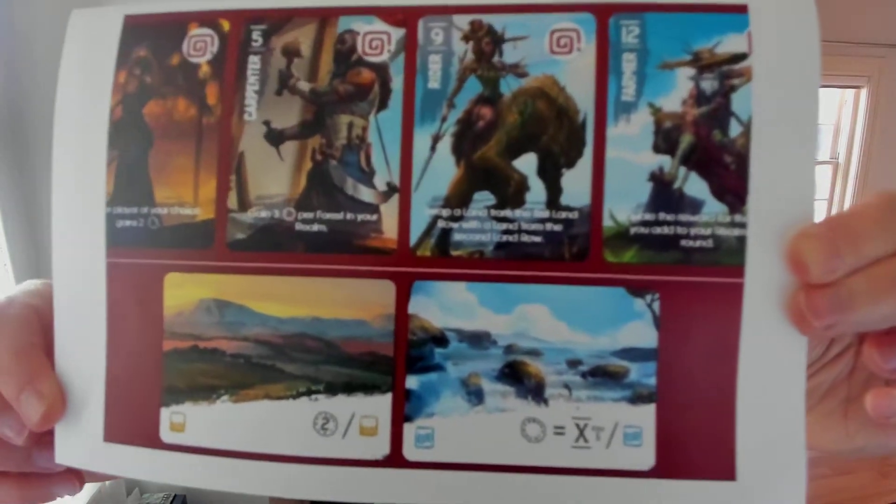Here is a screenshot from that game. So in this game, you have a deck of, I believe, 12 character cards. Every player has the same deck of 12 cards. You are going to draw, I believe, five of those cards — you have a hand of cards, basically, to choose from.